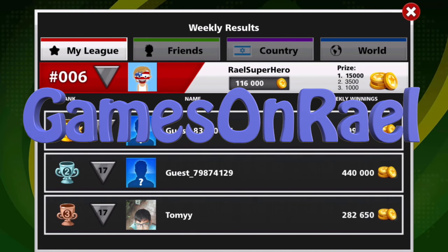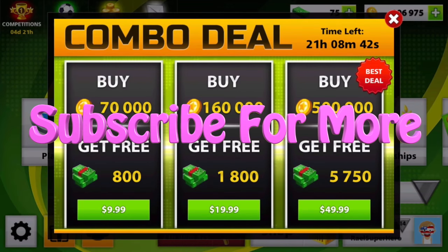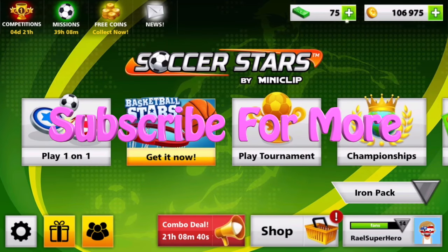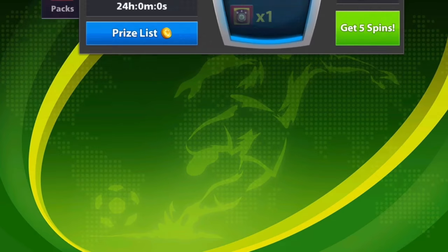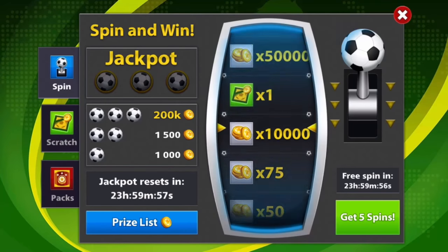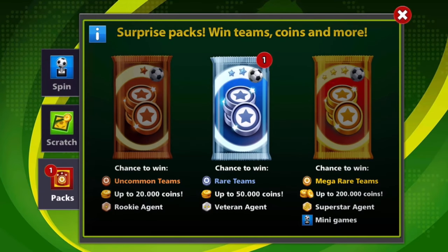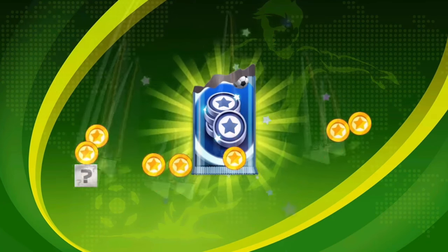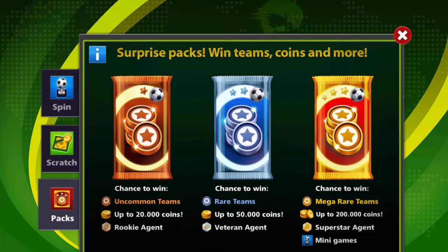Welcome back to Part 5 of Road to 10 Million in Soccer Stars. Let's bump up our coins together — we can do it! Thanks for your support on Part 4. Before we start, let's use the spin of the day and see what Miniclip developer gives us — maybe we can get the 50k coins. Okay, not bad. Let's open it and see what team we're gonna get — looks like just part of a team. Okay, Sergeant's team.